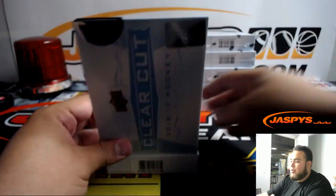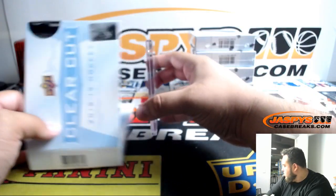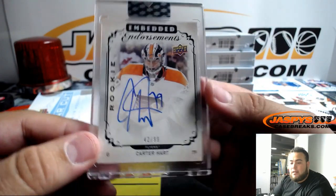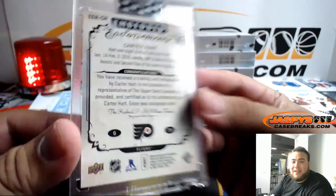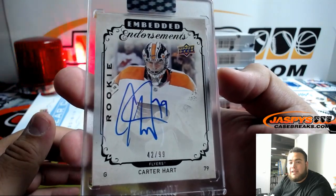The second half is already more than halfway there, so we can get the next one going. Out of 99, we got Carter Hart. He had an amazing save today — robbery. That's going to Nicholas, there you go buddy, with his Flyers.